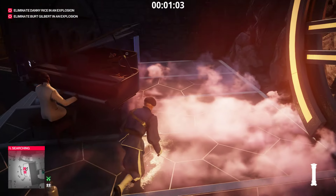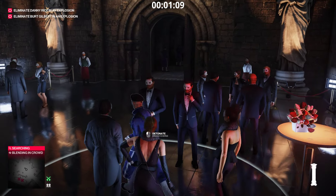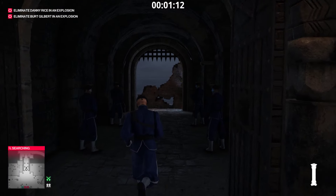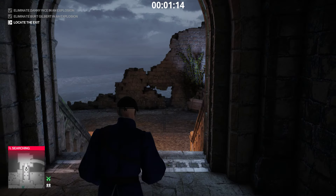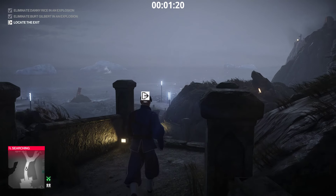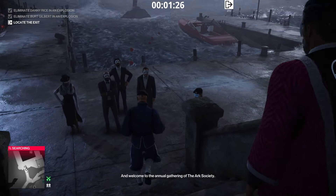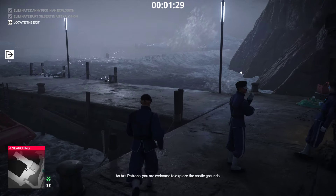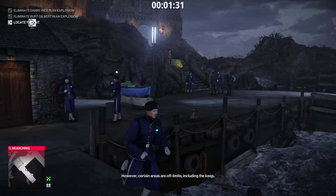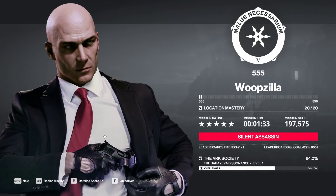Place the breach and charge right next to it, jump off, and then just detonate whenever you want to. We killed both targets. That was an enforcer but if we just run by him it's fine. Try to ignore this guy. First level done. Silent Assassin.